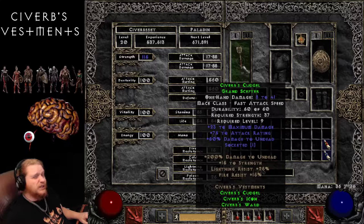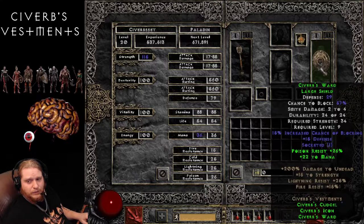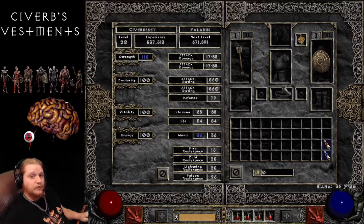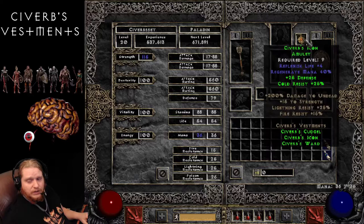All in all, I think there's better sets out there. If you happen to find a Sivurb's Cudgel, and you happen to find a Sivurb's Icon, and you happen to find a Sivurb's Ward, you could throw it on a level 9 character, mix it up with some other pieces from other sets or unique items, and you could probably make a fairly good character out of it. You're going to outgrow it pretty quickly, though, except for the damage on the weapon, which is going to grow with you. But you're going to outgrow the Shield and the Icon fairly quickly.